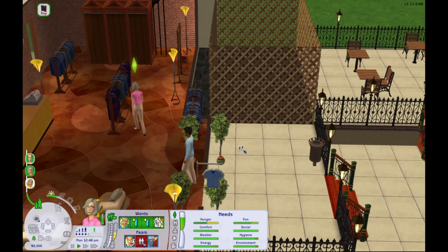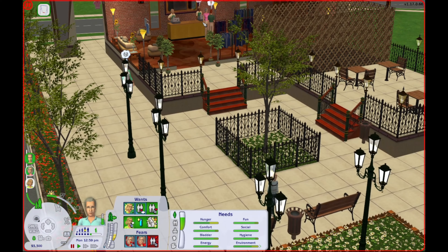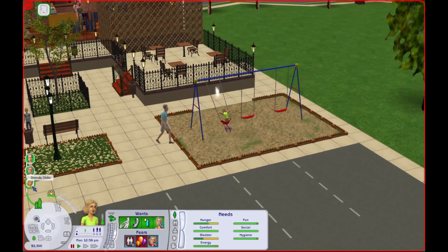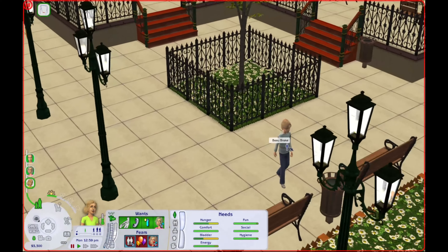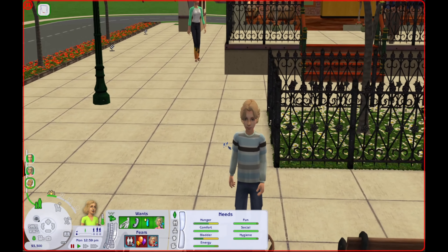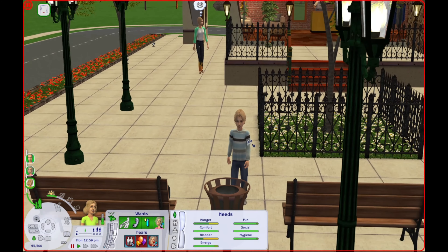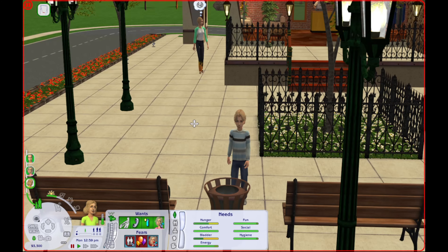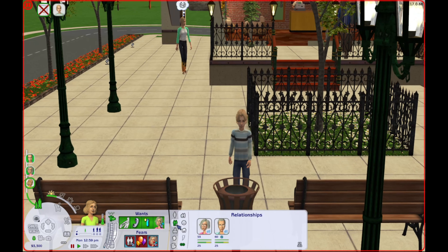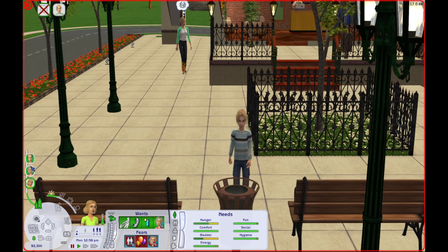He thinks Coral is hot. Okay, that's a little bit weird, Darren. Whatever, I'm just going to pretend I didn't see that. I'm having Coral come in here and buy some clothes for Brenda. And Bo Broke is actually here — so I know I said I was going to have Bo pair up with Tessa Ramirez, but I'm going to have Brenda actually come over here and greet him and we'll see.